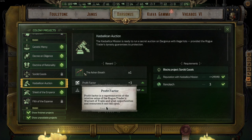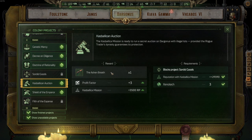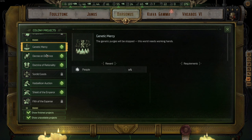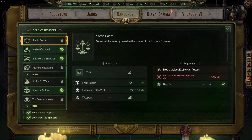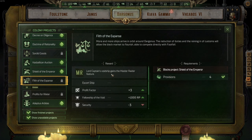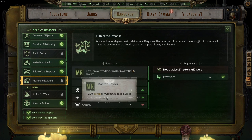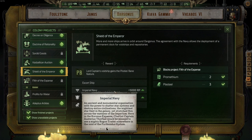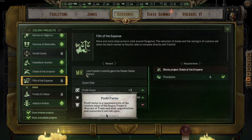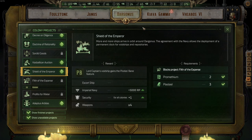After finishing the Shield of the Emperor, go for the Kasbalikan mission, upgrade that as well to get the Ashen Breath, and then opt in and do all three: Decree, Genetic, and Ductrine. Sordid Goods is not that good on tier two. Pilt of the Expanse is also not that good, because here you get the option to buy a lot of gear, but not the ship upgrades — you're opting in for the Shield of the Emperor.